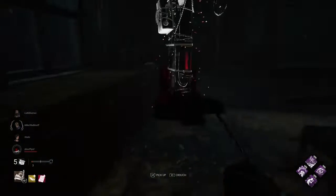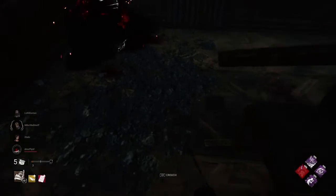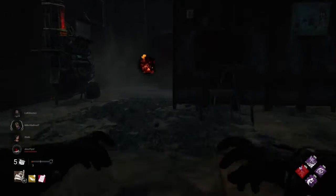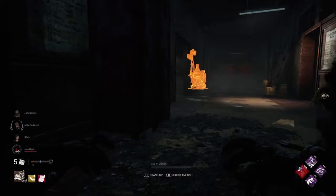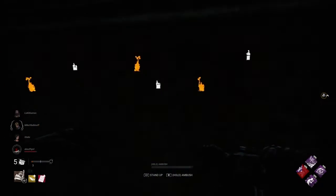I cannot. The hook spawn is too close to the debris, which is this chair and this knocked over table, so I literally cannot hook her here. So I do the only thing I can do — leave her on the ground for pressure, make a survivor come help her out while I go pressure someone else, as I am a very weak killer, and I just got a hook robbed from me.